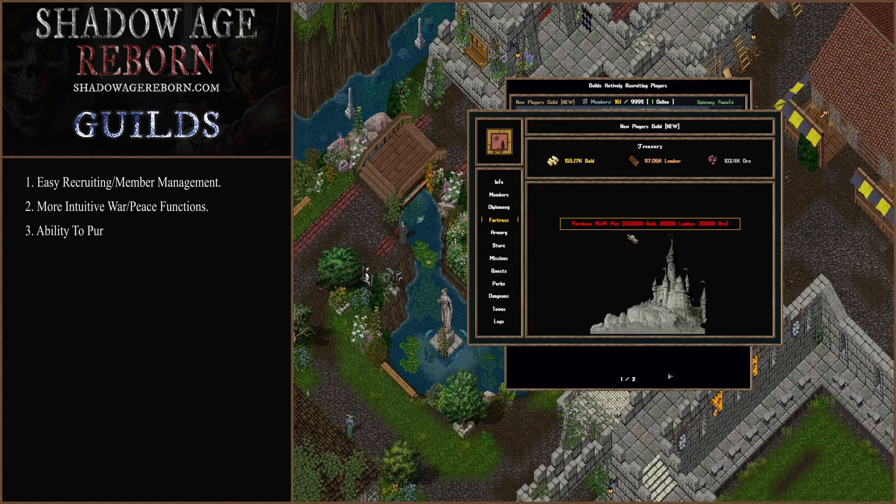In the fortress tab, you'll be able to purchase plots for a fortress. Once you purchase a plot through the guild treasury, you'll be able to use the house placement tool to place the house somewhere. That house will be owned by the guild, and all guild members will already have access to it. As you recruit new members, they'll get access, or they'll lose access if they leave the guild.